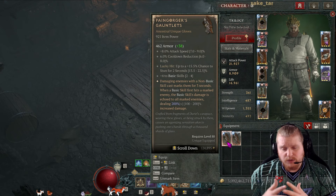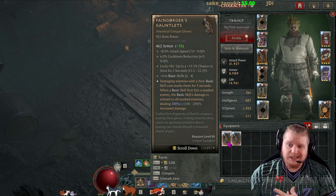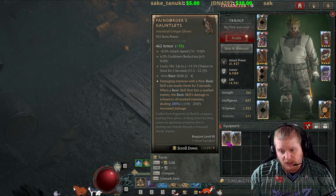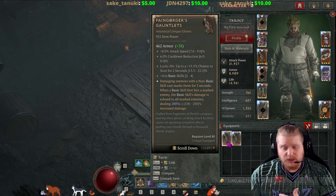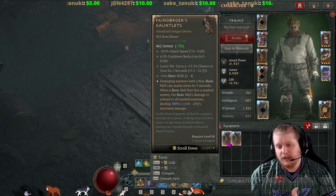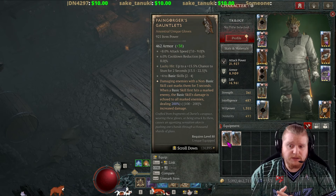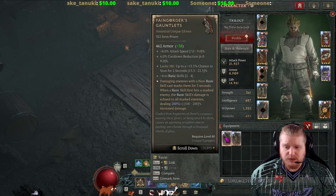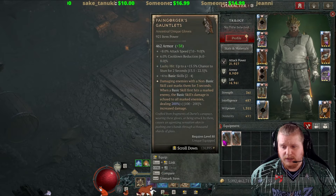On top of this we also have a lucky hit — up to a 13.5 to 22.5 percent chance to stun for two seconds — which could be useful for certain builds. For instance, the flay barbarian build might want to add this simply because the stun is going to allow it to proc the Skull Breaker's Aspect, where when you stun the monster it'll apply some of your bleed damage directly to the target. It also has plus four to basic skills, which is definitely going to be a big boon to your basic damage attacks.